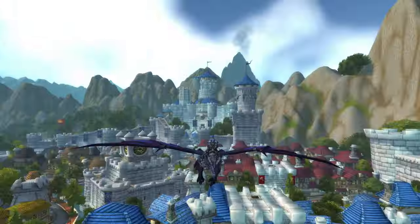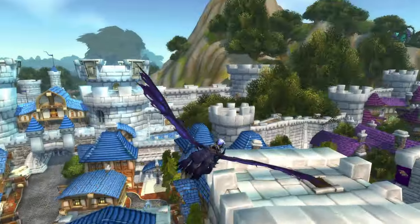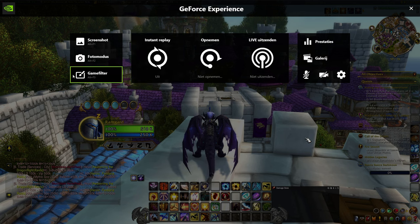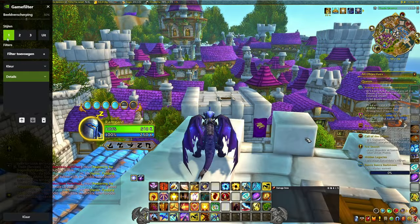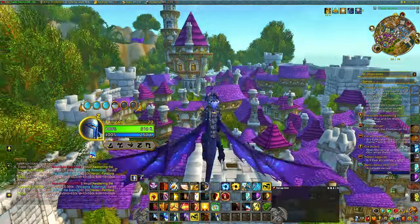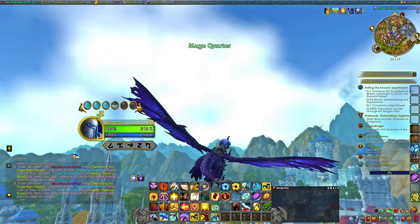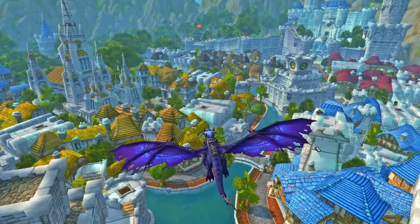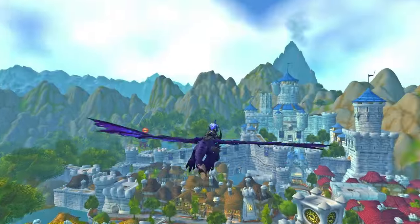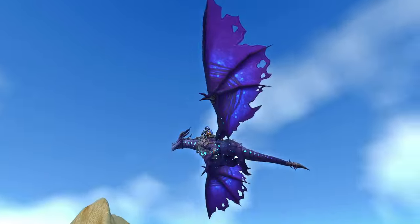This is Stormwind with no filter on — basic World of Warcraft. I'm going to land this dragon and put the filter on to show you guys the difference. Okay, let's do it. Boom. Look at that — the Mage District actually looks magic. Stormwind is popping, you guys. If you're not going to do this, then I don't know how you want to play the War Within when it releases. This is how I'm going to play the War Within. I don't know about you guys, but this filter is life-changing.